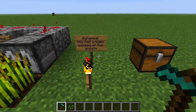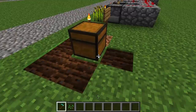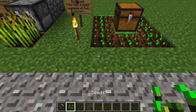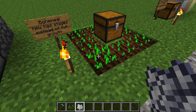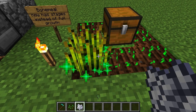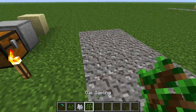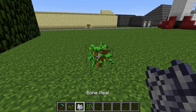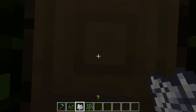Bone meal now advances crops by stages instead of full growth. If you take out bone meal and right-click once, it emits nice particles and grows the plant one stage. It takes seven stages to grow wheat, so one, two, three, four, five, six, seven — and that's a full grown wheat. It also works on saplings: right-click it twice and it changes the size of the tree. Yes, it does work with trees too.